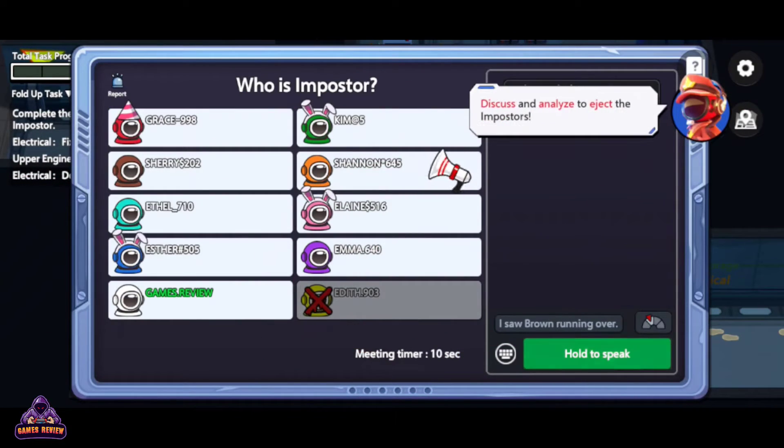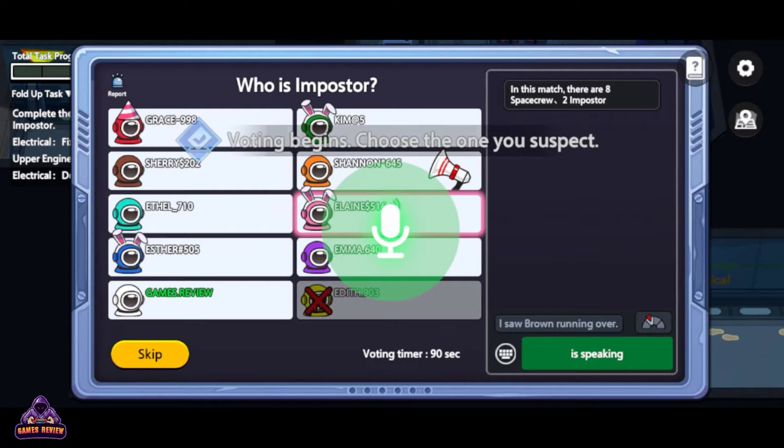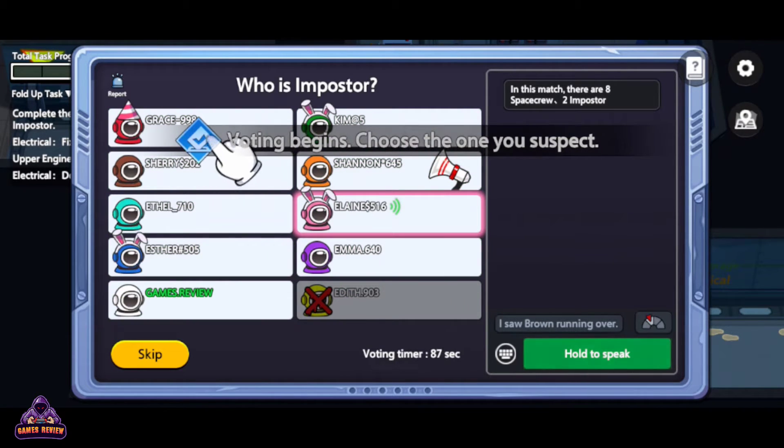Discuss and analyze to eject the impostors. Red killed in front of me — vote for Red. Okay, let's vote Red.